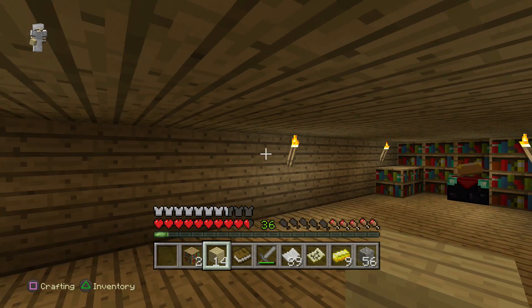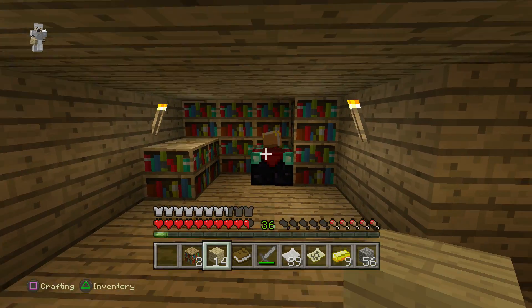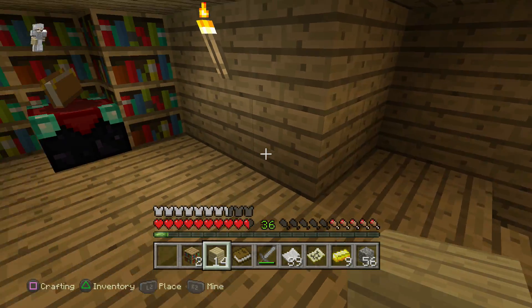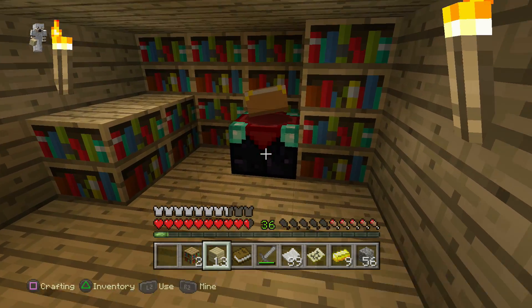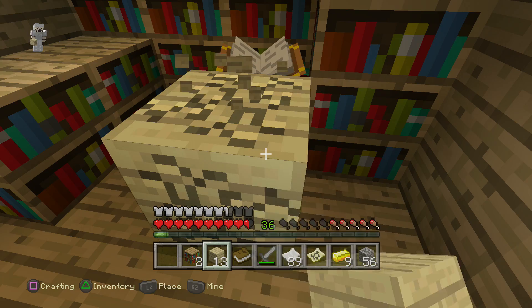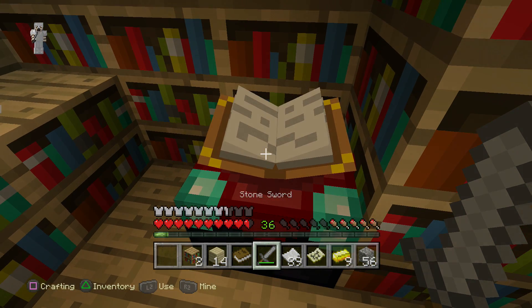What's up guys, and welcome back to more Minecraft PlayStation 4 edition. In the last episode, we made ourselves an enchantment table after we got ourselves out of that spooky cave with some of the diamonds we found. It's pretty darn cool. We can now enchant things. I might want to hold on before I start enchanting things, I'm not really sure.